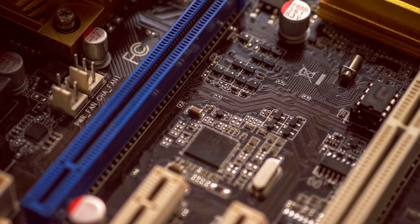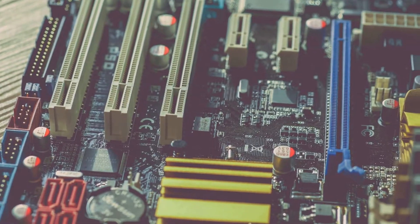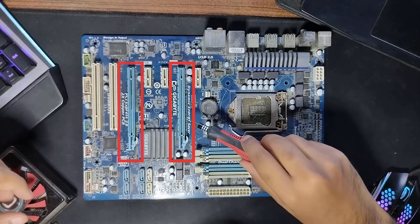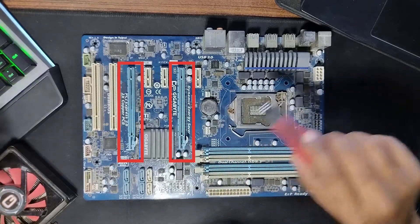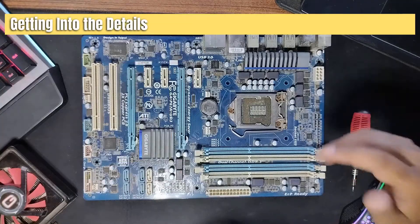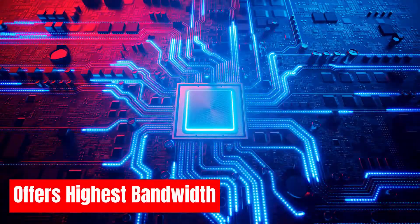If there is one PCI slot that every PC builder asks about, it is the X16 slot. This is basically the largest and the fastest slot on a motherboard. On this motherboard, this here is the PCI X16 slot, but in terms of physical size, so is this. Not all PCI X16 slots are the same — this is an X16 slot while this is not. The X16 slot is the most powerful PCI slot on a given motherboard, offering the highest bandwidth, and is thus intended to be used by powerful devices, primarily the graphics card.